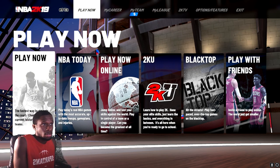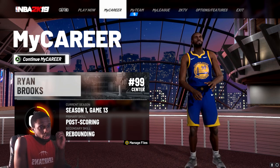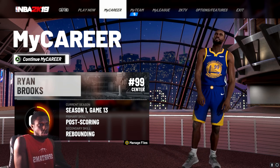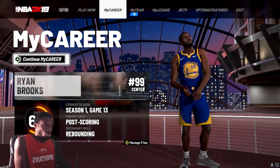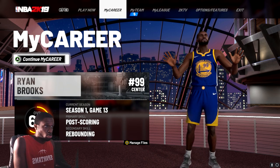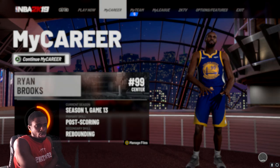My build has primary skill post-scoring and secondary skill rebounding. If you want to look like a big tall crazy-looking dude that can rebound, sprint past people, dribble, and shoot over anyone every single time, I'll show you this right here.